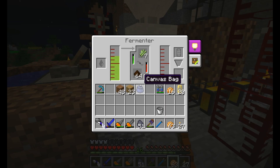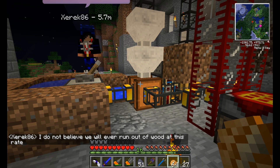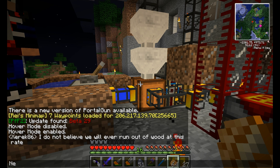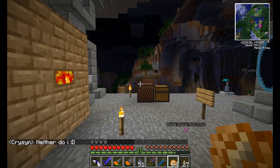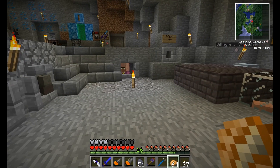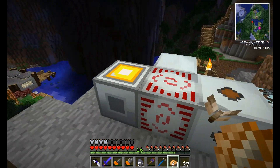Go go gadget sugar cane! I know I said we needed that for books, paper, and stuff like that, and we kind of do. But basically, this is it — this is what we have. Let me show you guys — actually, yeah, we'll do a lava run real quick and I'll show you guys the nether.